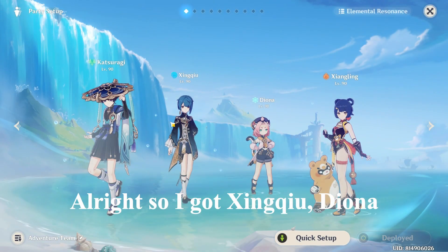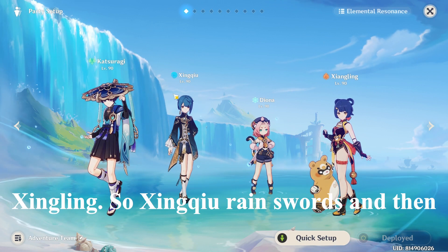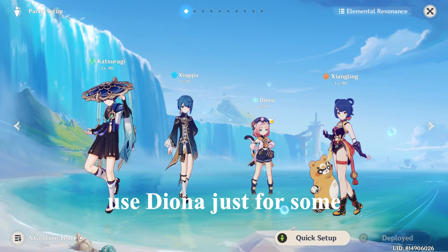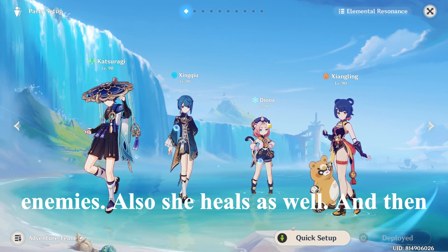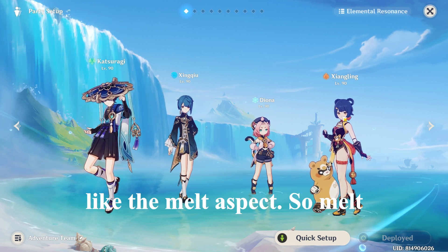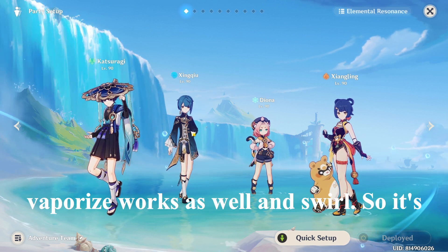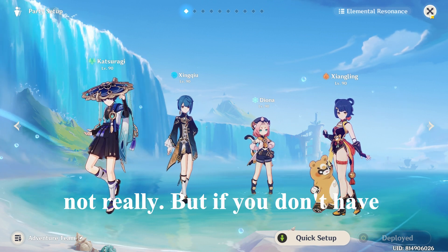Okay, team compositions. I've got Xingqiu, Diona, and Yanfei. Xingqiu applies rain swords and then you swirl, getting a hydro reaction. Diona provides shielding, freezes enemies, and heals as well. Then you've got Yanfei for the pyro aspect — vaporize works well with swirl. It's a bit of a weird team, basically like National but not really.